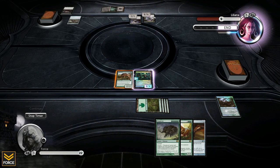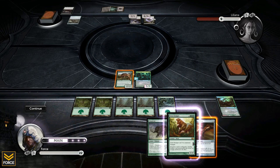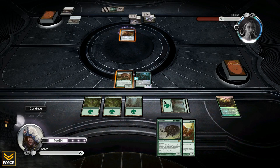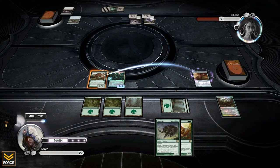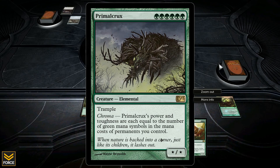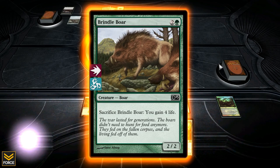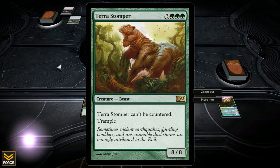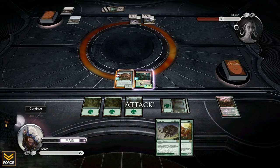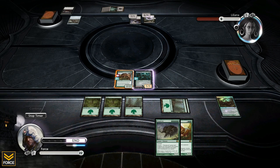I can't play my big spells yet — I need 6 mana. But I'm almost happy because now I can get Lightning Greaves into play. Once those big creatures come into play I can hexproof them and give them haste. This creature's power and toughness equals the number of green mana symbols — so it's at least a 6/6, maybe an 8/8 trample when I play it. At least all my creatures are hexproof now, so Liliana cannot target them.